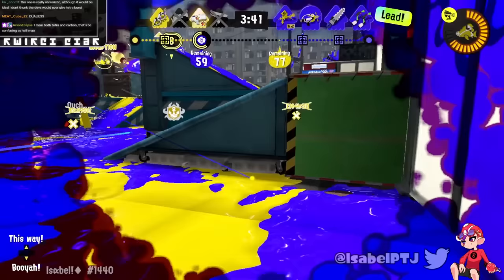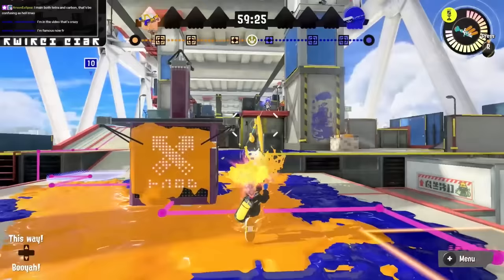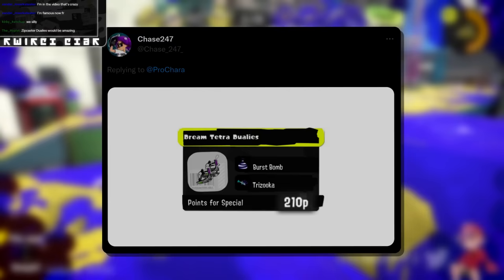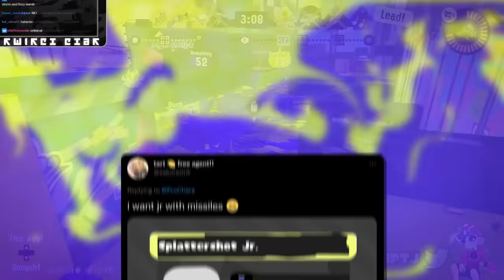First up is a kit by Chase for Tetradouli with Burst Bomb and Trizuka. I've seen your video on your ideal Doolie kits, and I agree that Burst Bomb just isn't going to happen. Trizuka is somewhat interesting — it might have been better on Dappledouli, but since that already got Slider, it's possible. Personally, I really want Zipcaster on Tetra, but Trizuka works and would give an option for longer range threats. Having 210 points for the special would be fair given the Burst Bomb, which would be really hard to charge with how little Tetra paints. It wouldn't completely break the game, but they'd probably never do Burst Bomb.